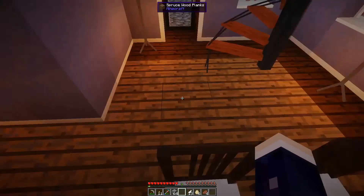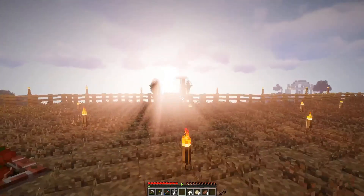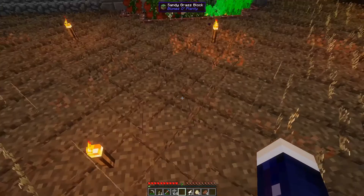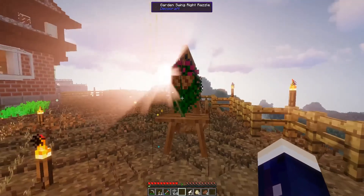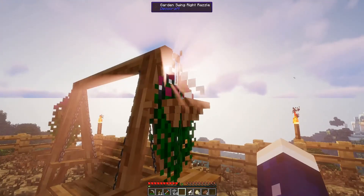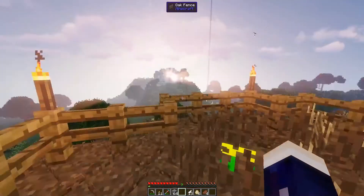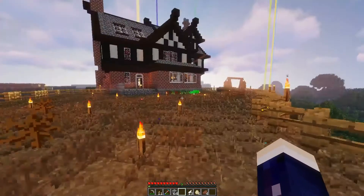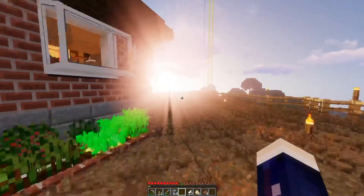These doors actually lead out to the back, where I made a little swing that we can actually sit on. I made the swing because I wanted something back here but just didn't know what to put. I have these purple razzle color flowers sticking off the side, and you actually have a really good view of that sorcery shrine temple thing back there. I also have this little garden here, and the door in the kitchen on that side leads right out here.